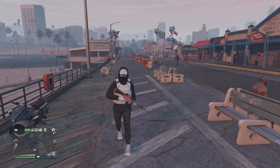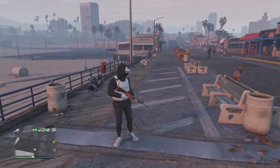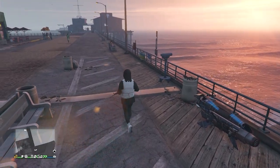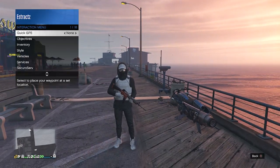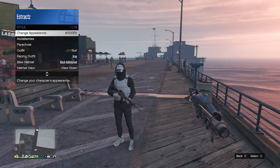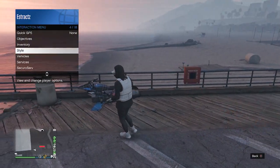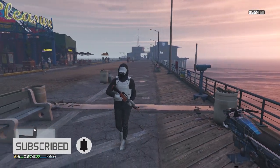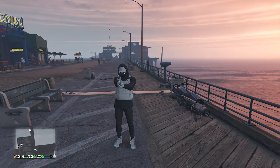The only downfall with this hooded outfit is whenever you get on a motorcycle or get in a car, your hood will be off. To put your hood back on, you can't keep it on every time you get in a vehicle, so you'll have to re-equip it. Once you save the outfit with the hoodie up, go to your outfits and re-equip it, or go to style, go to hood, and set it to up. After saving the outfit, that's pretty much it for all four outfits. I hope you guys enjoyed these outfits — please like and subscribe. Thank you guys for watching. Peace.